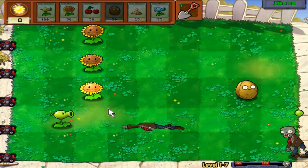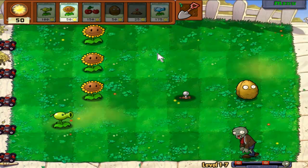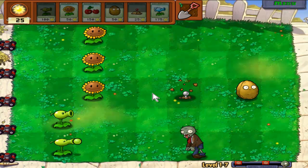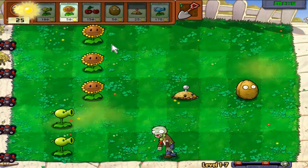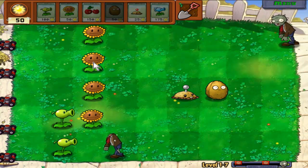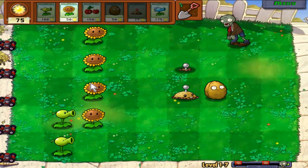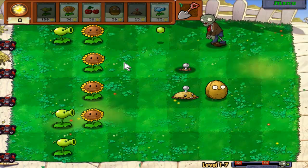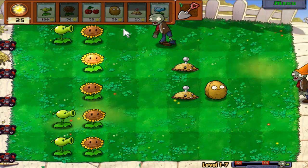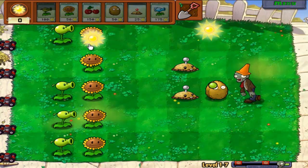I'll start my walnuts from the start so I don't forget, and a potato mine as well — oh, I placed it in the wrong spot, that's annoying. I might move the walnut when I have enough sun. Now I need to get my peashooters set up because the zombies are coming. Come on sunflowers, do your job — got the sunflower set up, that's awesome. Now I just need to get my peashooters all set up. If I can get enough sun I'll put a row of snow peas on the end so it slows them all down.